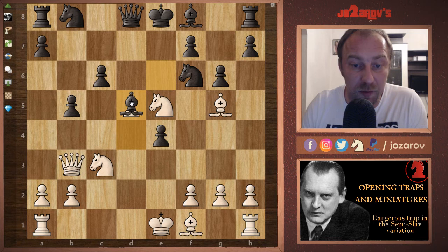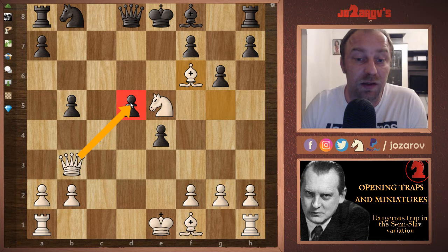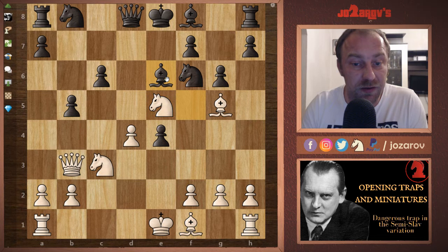After maybe Bxd5, we can simply take — Nxd5. You have to take with the queen since taking with the pawn is not a possibility. But we can first take this pawn, then after they take this knight, then the pawn on d5. If your opponent captures with the queen, we first play Bxf6, protecting the knight on e4. There are many many tactical threats.